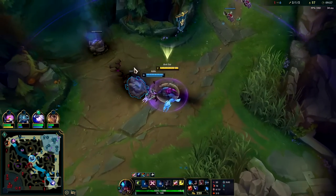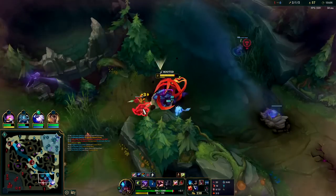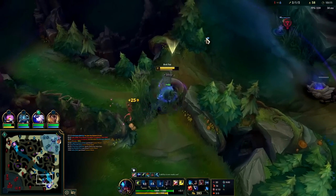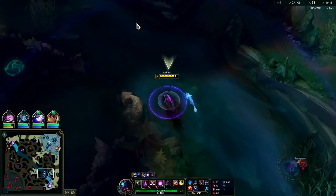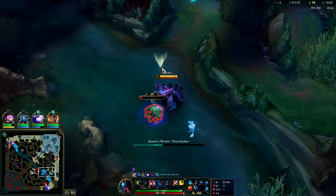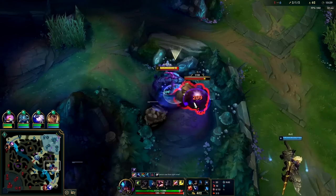Yeah, he already backed off - it sucks. These guys always have it warded. Control wards are too cheap - that's the bottom line. They don't cost enough, because just by the nature of 'oh but you broke it, it doesn't matter' - that was well worth it. If the worst case scenario is still worth it, then the control ward is by far too cheap. That is its current state - even if I break it immediately, as long as they find out I'm there, it's very good for them.